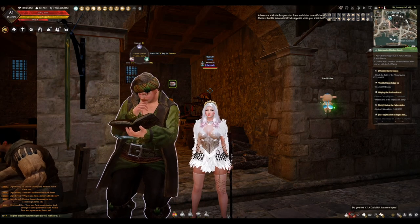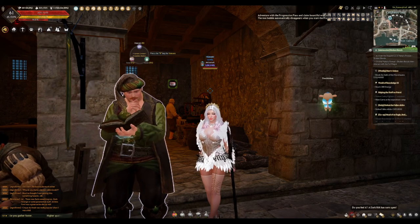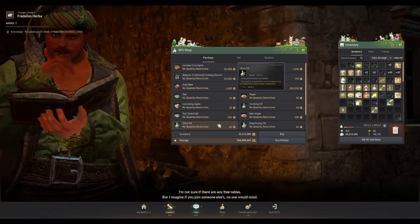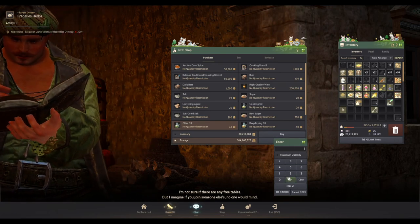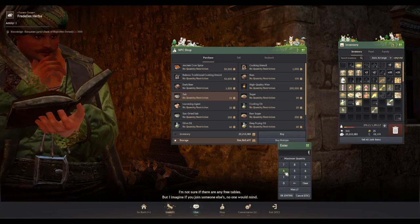This is all the dry fish I was able to process. I have 72 dried fish, so I will need 72 olive oil and 144 salt. Let's buy some — making sure I'm getting olive oil and not some other kind of oil. 72 olive oil and 144 salt.